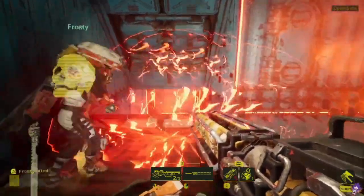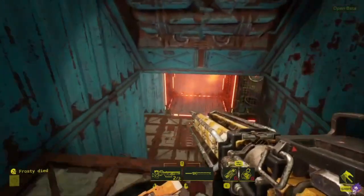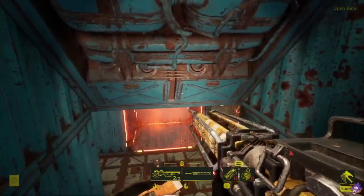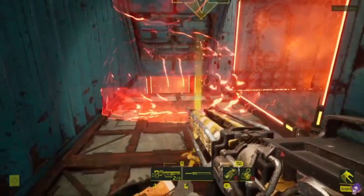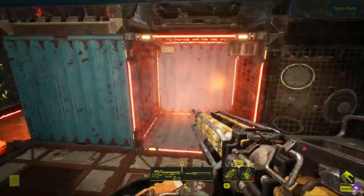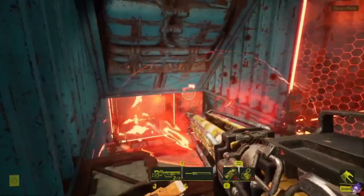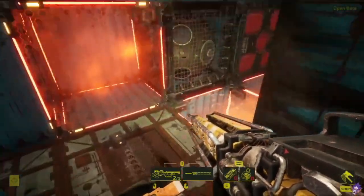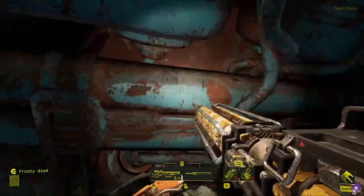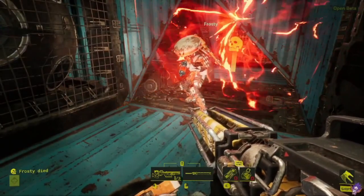A grenade dance — teammate died to the plasma cloud. Also, the corrosive cube on the right side: the idea is that players will stick to the walls when they're trying to aim things. I've gotten a lot of people, especially with the plasma clouds in the way — they'll instinctively cling to the walls and then die to the corrosive cube. It doesn't happen too often but when it does, it is absolutely glorious. That trap might seem like the dumbest trap you've ever seen, but hey, it's gotten kills before.